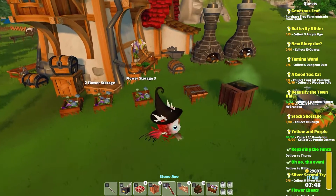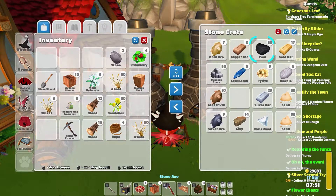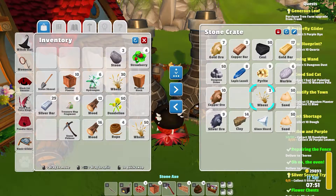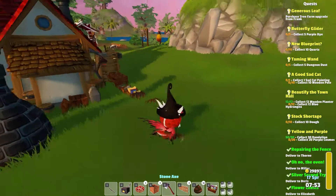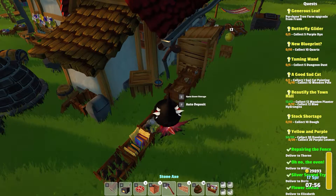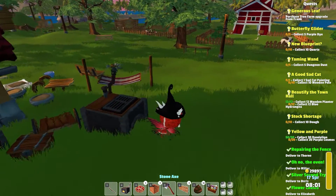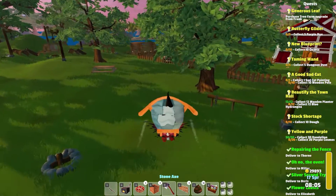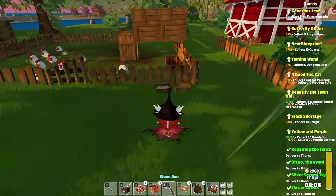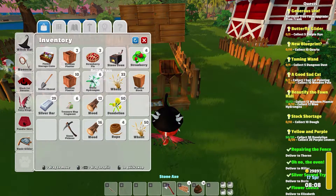We've got a pile of wood still. The silver bars — let's see if we have five of those. Yes, we do. And I can dump off the stone. All right, that's excellent. That's a good chunk of stuff we can go and finish off. Now that we've cleared out a little bit of space, let's go put some of these things away so I don't have to look at them.